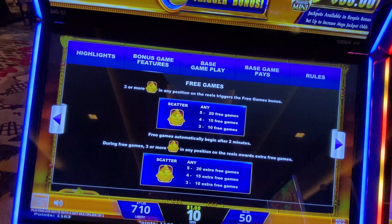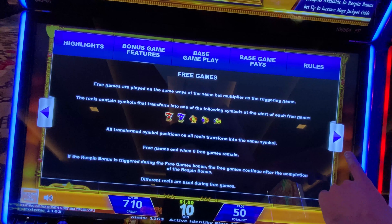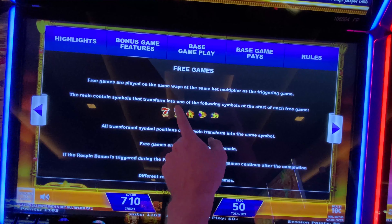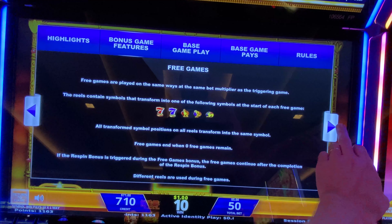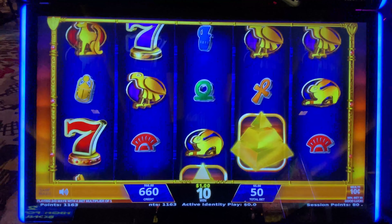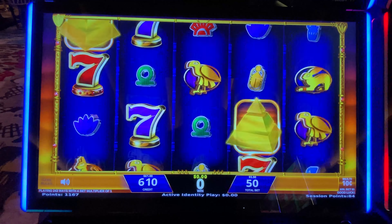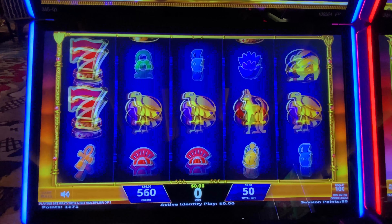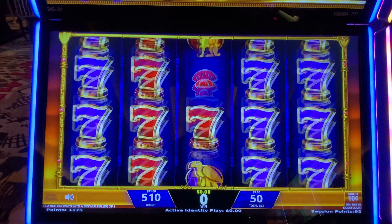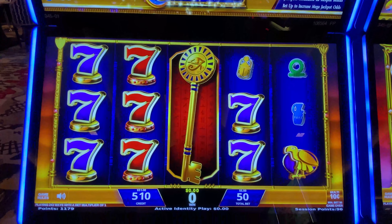You can get 10, 15, or 20 free games, and you can get a re-trigger in the free games. The 7s are in the feature — oh my gosh, you should have given it to me then. Come on, I need a full page of one symbol. That brings it down to five, so we need five coins.